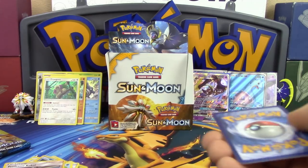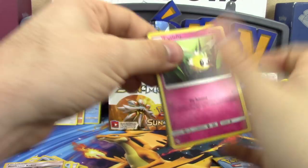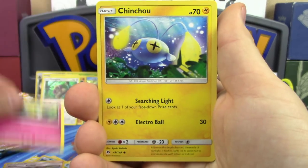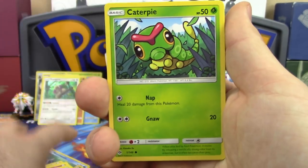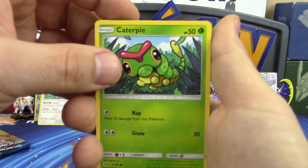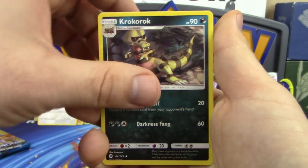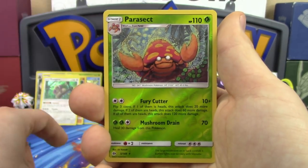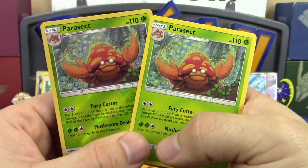Two packs to go: Cutiefly, Pikachu, Morelull, Skarmory, Caterpie, Metal Energy, Energy Retrieval, Rockruff, Araquanid, reverse holo Parasect rare, and two Parasect in one pack — oh wow!